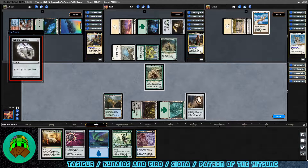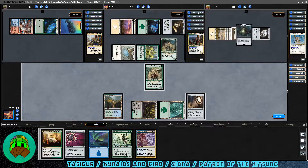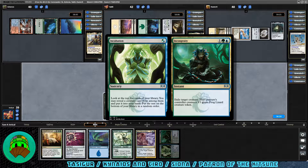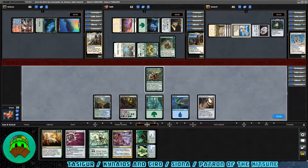Over to the Patron's turn — Pristine Talisman coming down for them. And in case you hear jets in the background, I do apologize but there's nothing I can do about it. So Have the Animus also coming down for the Patron. Comes to our turn — we get a split card: Incubation and Incongruity, which is basically removal. Let's play an Island. We could destroy a creature right now, but I don't want to waste the removal just yet. Let's pass off the turn — I want to keep Steve up to chump something.